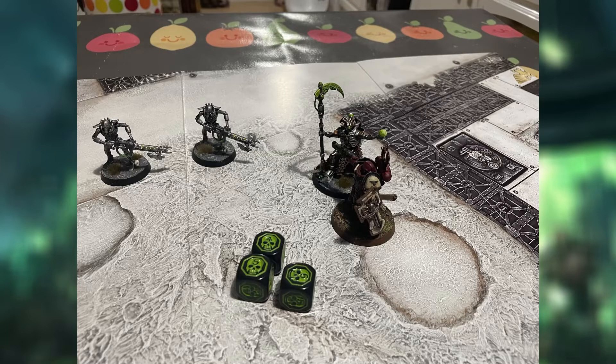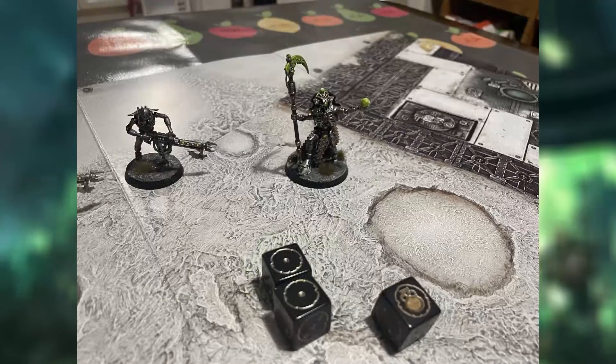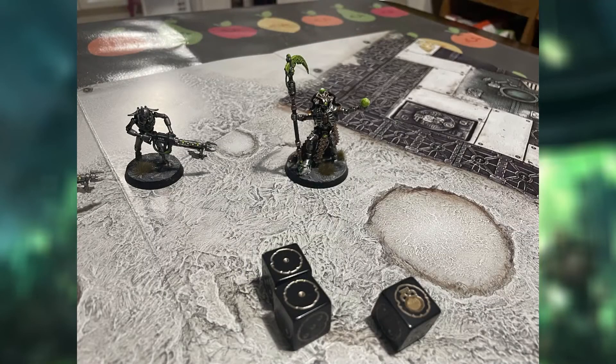All three hits wound. The Lieutenant then needs to use his invulnerable save, but he only manages to save one of the attacks — he needed four-pluses and only gets one. The other two go through, causing a combined six wounds and killing him completely.